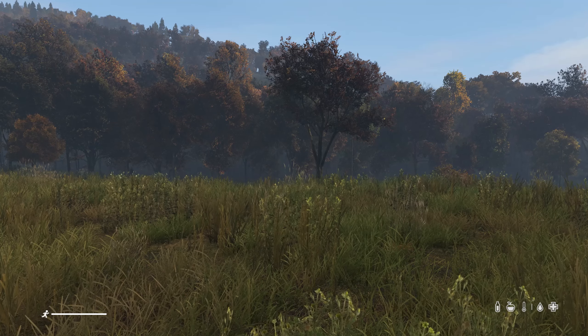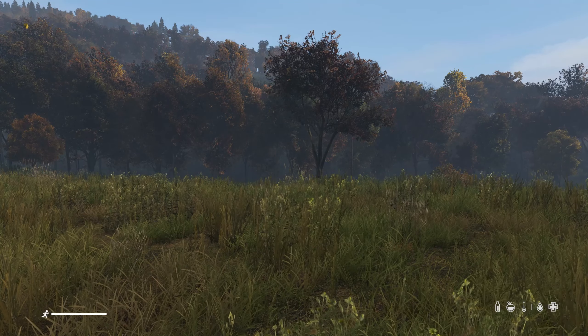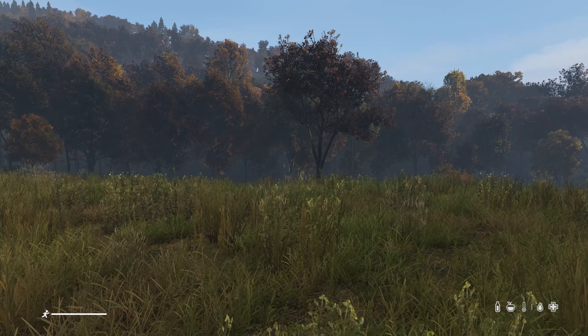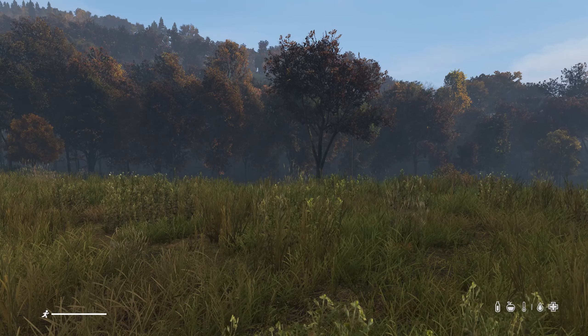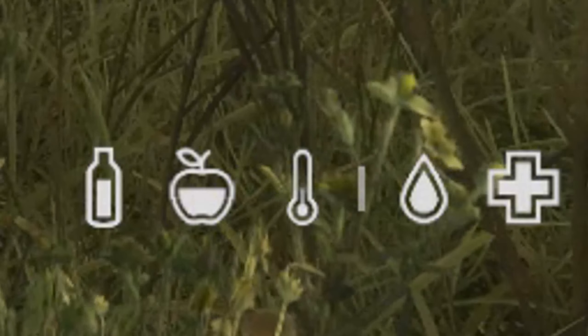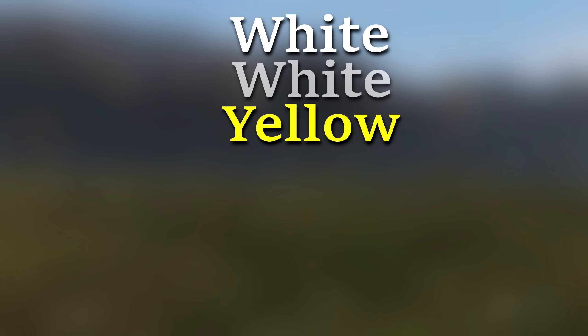Symbols. DayZ is a survival game which means you've got to be aware of the state of your body. The symbols can be very overwhelming at first but I will go over them to make it easier to understand. In the bottom right corner you should have by default five icons. They can vary in different colors depending on your state. These are the colors from good to bad: white which is the best you can have, white with a gap, yellow, red, and red flashing.